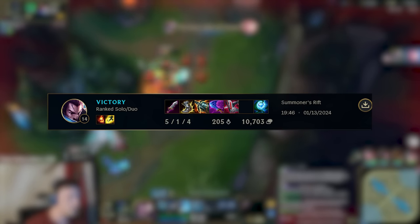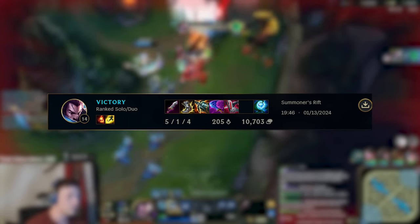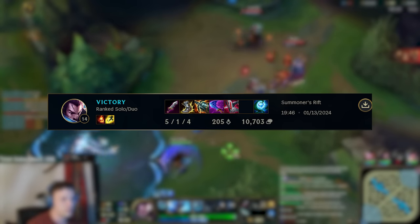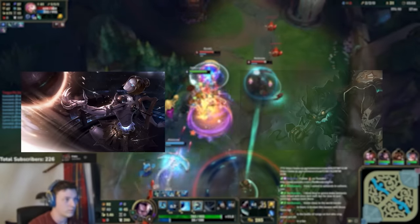The next build we're gonna take a look at is Berserker Greaves, Kraken Slayer, and Wit's End. This build is very relevant if you're playing against a high CC mage team. So let's say you're playing against Lissandra and Elise, Syndra and Echo, Orianna and Malzahar.